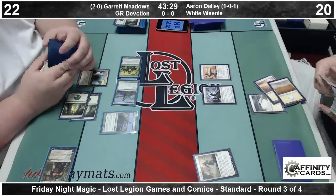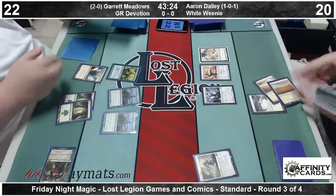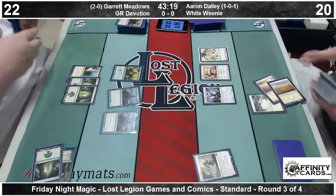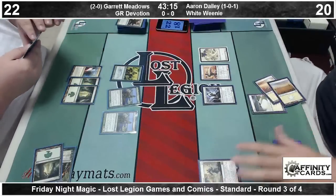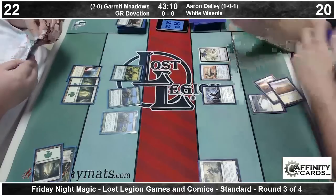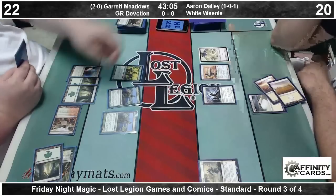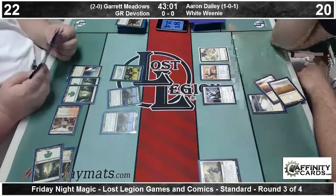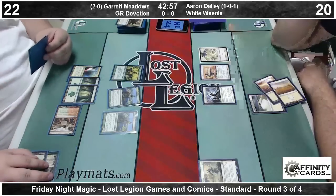This is basically his ninth red source. He plays full playsets of Temple of Abandon as well as Stomping Ground. Cards on the left are being played face-up — they've been revealed off Corsers off the top. We see a Forest and a Garruk Caller of Beasts. There's a Polukranos on top. Aaron has a Boros Elite, a Soldier of the Pantheon, and a Spirit off of Spirit Bonds. Aaron is trying to make a critical mass of dudes and then get in there with Launch the Fleet or Brave the Elements.